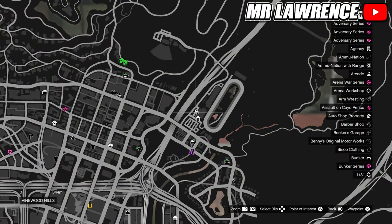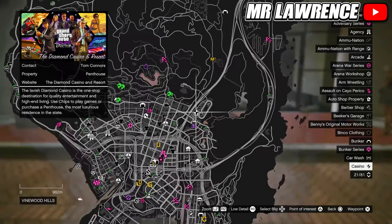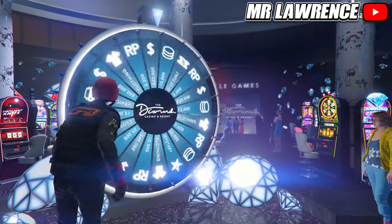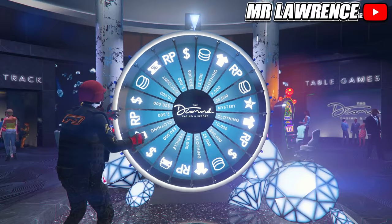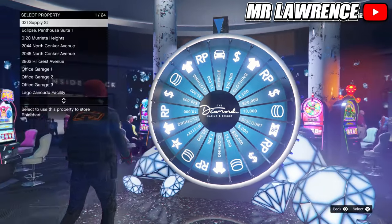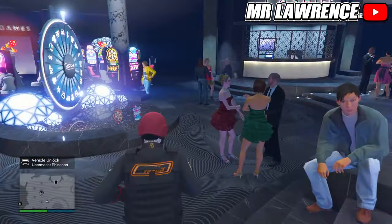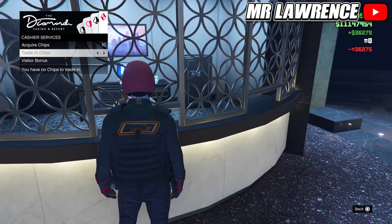A really easy method to get a bunch of free stuff is by spinning the Lucky Wheel inside the Diamond Casino. You first need a membership, then you can spin it once every 24 hours in real life. You can win the podium car, clothing items, RP, chips, cash and discounts. If you get chips, go to the cashier and trade them in for cash. Also don't forget to claim your 1,000 free chips every day while you're there — sometimes it's tripled to 3,000 chips.